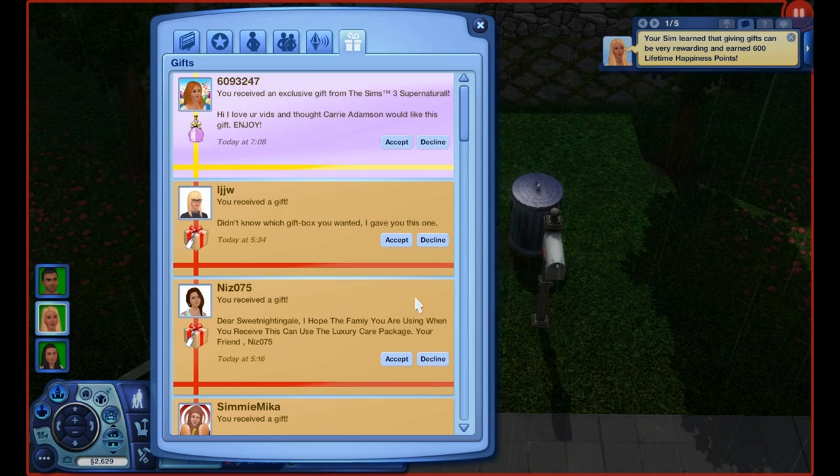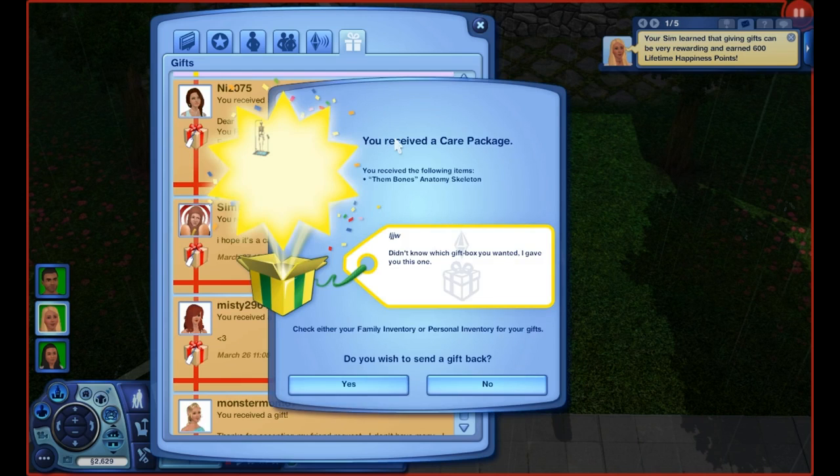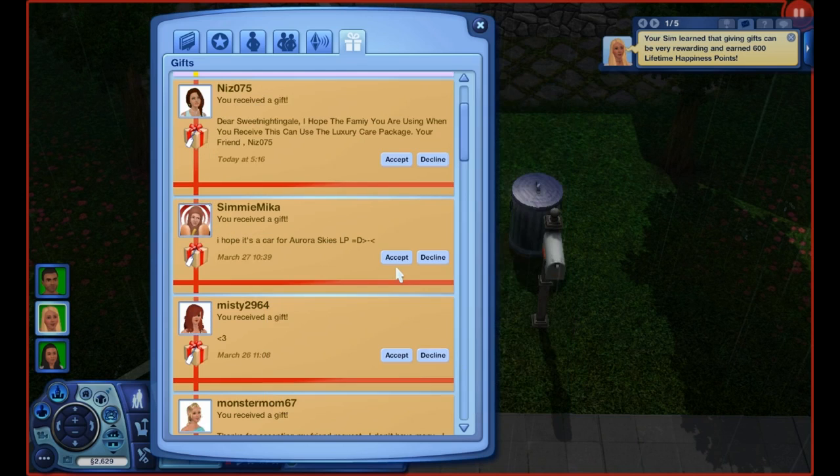From 609-3247 — 'I love your vids, thought Carrie Adamson would like this gift, enjoy.' We're going to save this for the skills challenge. From LJJW — 'Don't know what gift box you wanted, I gave you this one.' We have a Them Bone Skeleton — very cool, thank you so much!